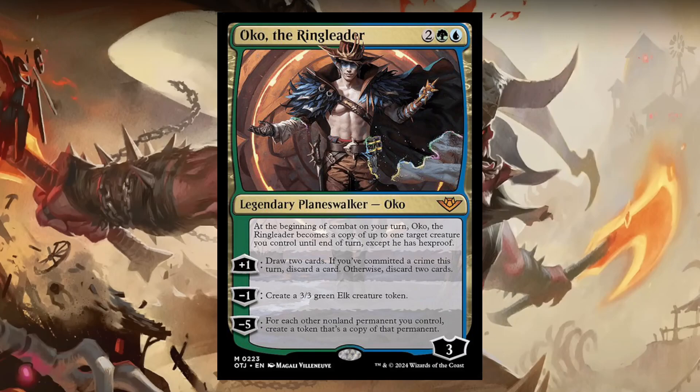Minus one: create a 3/3 green Elk creature token. You can see where that plays into the art on the alternate version. And his minus five: for each other non-land permanent you control, create a token that's a copy of that permanent. Big multi-token popping out — red flags going off there. Simic doing Simic stuff.